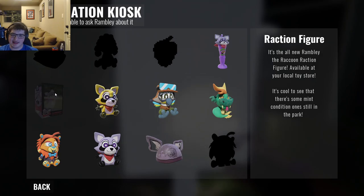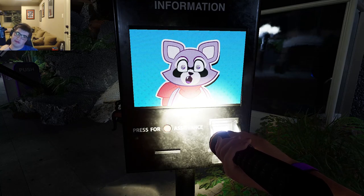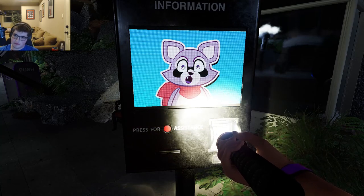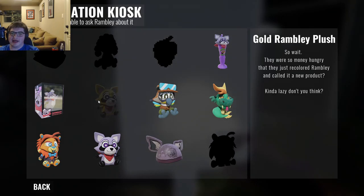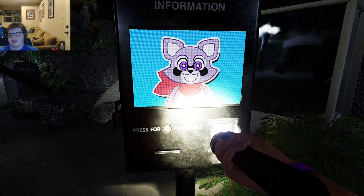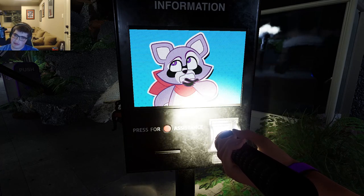It's cool to see some still mint-condition ones in the park. Rambly recites the commercial: 'Wow, it's the unlimited edition Rambly the Raccoon Raction figure — push him down and he jumps, push him up and he doesn't. Only $19.99 at your favorite toy store!' Then there's the gold Rambly plush. Rambly says they were so money-hungry they just recolored Rambly and called it a product. 'Parents were fighting tooth and nail for those things when they came out — hard to believe there was all that demand for a regular Rambly plush we just blasted with gold spray paint.'